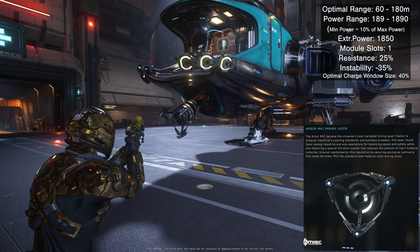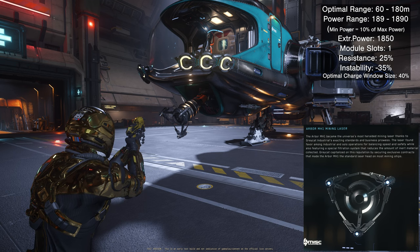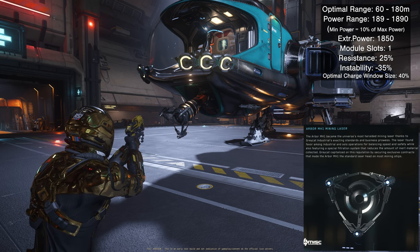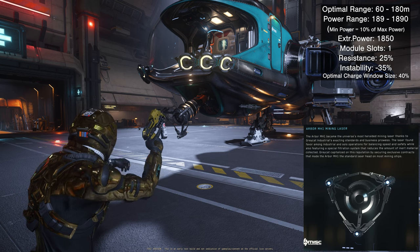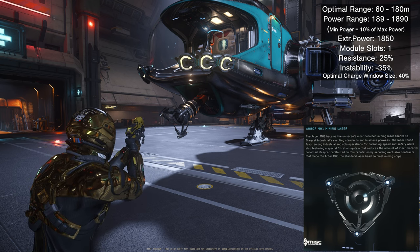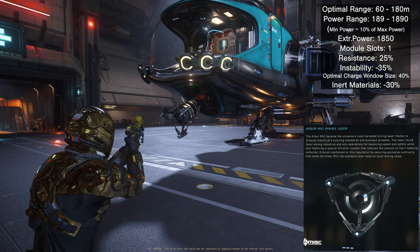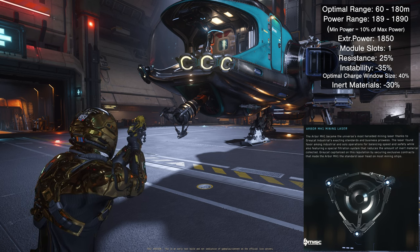The instability is negative 35%. The simple definition: the higher the instability, the faster the rock tends to overload and explode — so it's more dangerous to crack. The more negative the number, the more stable the mining head. Next is the optimal charge window size, which is 40% — basically how big that green bar is that you need to fill to crack the rock. The inert materials spec is negative 30%, meaning you extract 30% less inert materials.